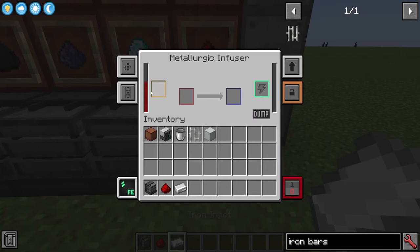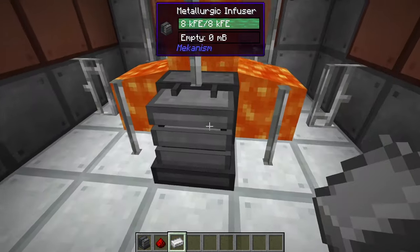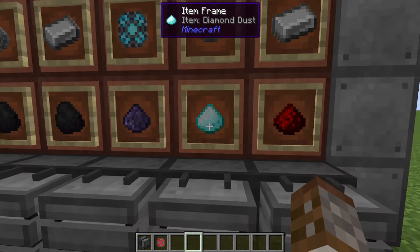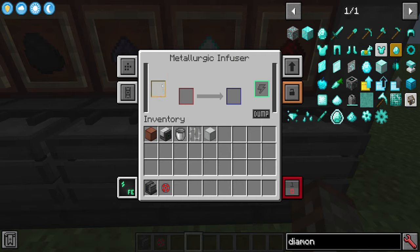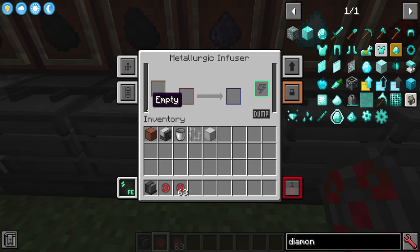For infused alloy, you use redstone as the red mixing ingredient along with an iron ingot. With a heat generator connected in the back and a metallurgic infuser below, we put in a little redstone (10 millibuckets) and an iron ingot — and there we go, one infused alloy, using up 10 millibuckets per craft. To upgrade to reinforced alloy you'll need diamond dust in the mixer, which is created by crushing regular diamonds. Put diamond dust (10 millibuckets) in the yellow slot, then your infused alloy, and it creates a reinforced alloy.